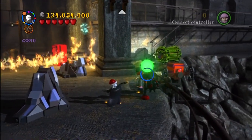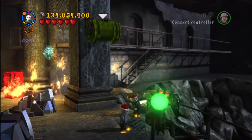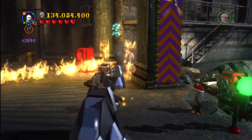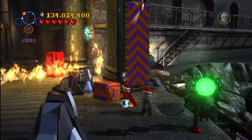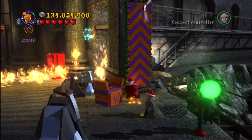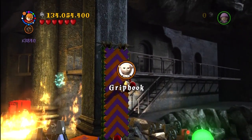This is in the Ministry of Magic mission where you have to break in. You need to use a dark wizard — you hit that light and it makes a tram car come along. Then you put the Weasley walkway up and bring the Weasley box over with Wingardium Leviosa. Switch to a Weasley character, walk up, and you get Griphook.